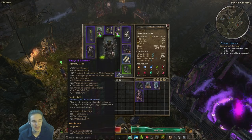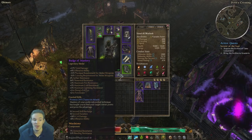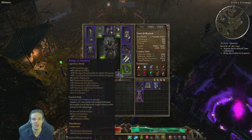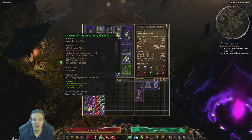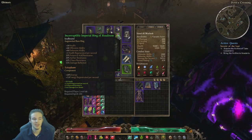We also have a Badge of Mastery. You can see that's plus 3 to Drieg's Evil Eye and plus 3 to Force Wave. You can get some better ones, but I stick with this because it already has plus 3 to Drieg's Evil Eye, and that's good enough for me. We have a Waterstone in there. Another important piece is going to be the Rings and the Belt. I have two Incorruptible Imperial Rings of Readiness with Ectoplasms in both of them.